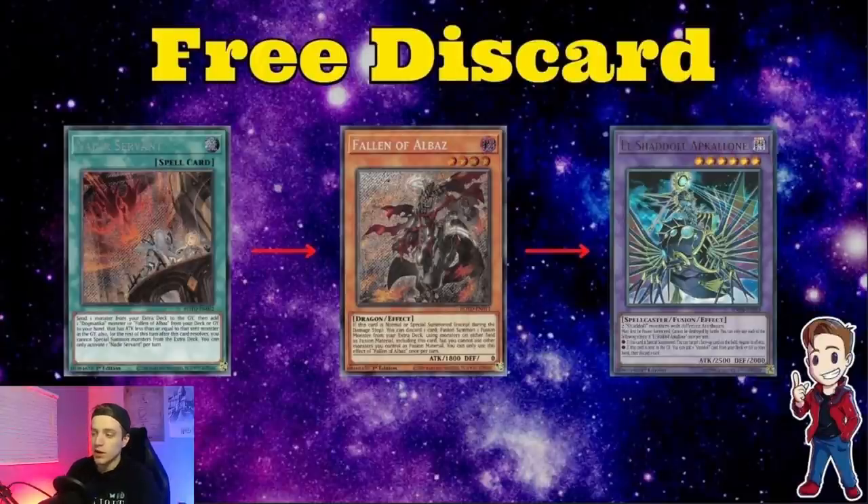I really love Nadir Servant. I feel like Nadir Servant is 110% a staple in this deck. I really don't think that Servant will get hit - I don't think that it's the problem. Having Servant is really solid here because you add Fallen of Albaz, and then you don't even need to have Albaz in your hand. It's honestly like the worst card in the deck but you need it for fusioning. What's really cool is you can activate Servant, add the Albaz, pitch it for the Op Clone effect, and just get to your Schism. And then if you have a Lubelion that you summon, you can just shuffle back your Albaz to use it again for more summons, especially if you have a Branded Fusion again.